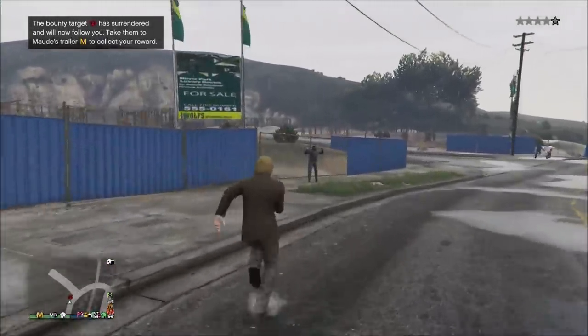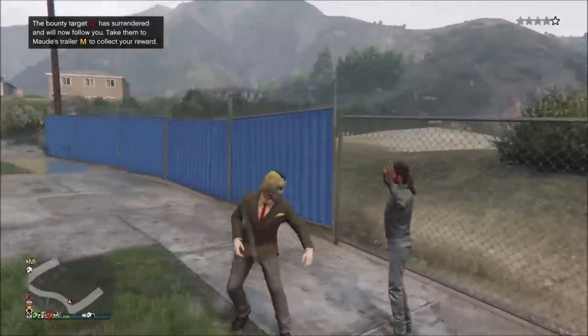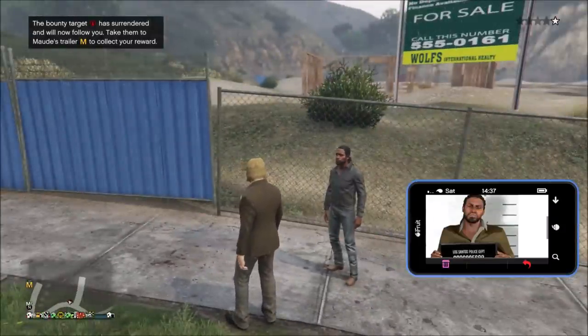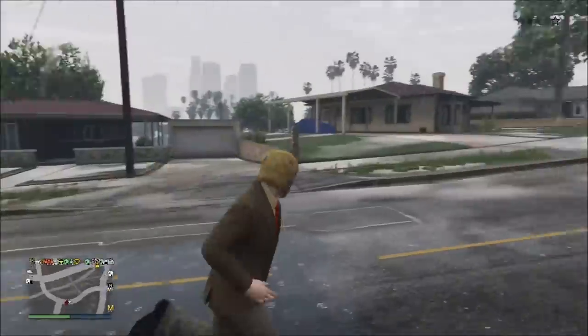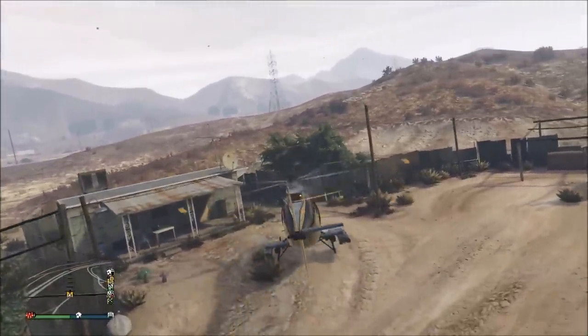This guy right here looks a lot different than his picture. Physical appearance is the exact same but he's wearing completely different clothing. In the picture he's wearing a brown shirt, but here he's wearing a gray shirt. So don't base it off of what they're wearing because sometimes they'll wear different clothes. Here we deliver the second target — two out of five targets delivered now.